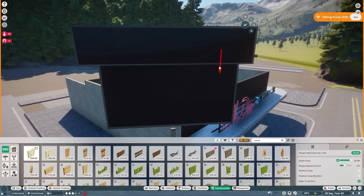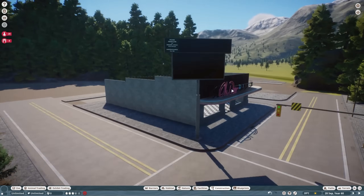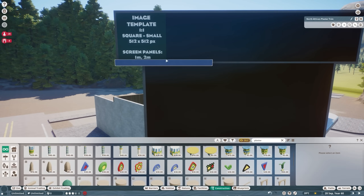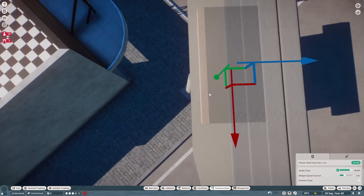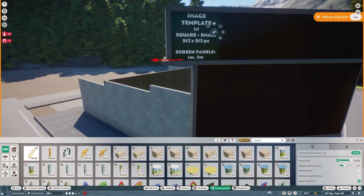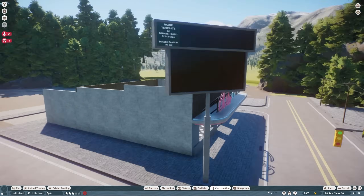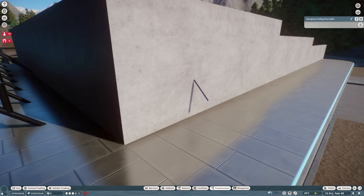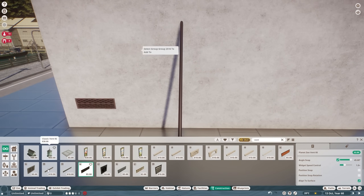I've talked about the billboard posters in this game in a few videos — how they don't work from my perspective. But someone very helpfully on Twitter showed me how the billboard posters actually do work — it's just not an obvious way, and it's not explained anywhere in the game. I don't know why Frontier haven't explained how they function because it's not logical. There was even a Reddit post from a couple of weeks ago where people were saying these are still broken, but they do actually function 100% correctly — they're just a bit stupid.